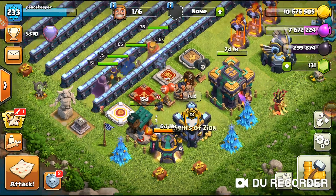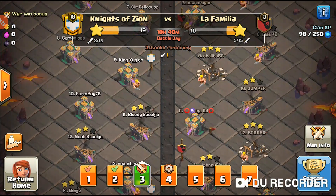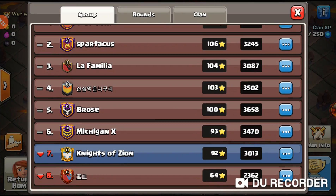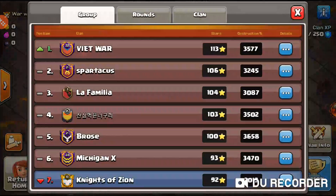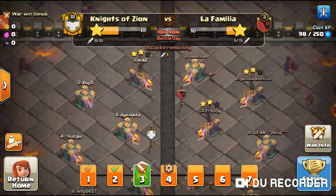What's up everybody, welcome back to Town Hall 14 where we have CWL day three — war day three, battle day. We're facing the number three clan; we're currently in number seven. Almost halfway through CWL, it's not going too bad. We're currently up 19 to 10 but we do want to actually win this war.